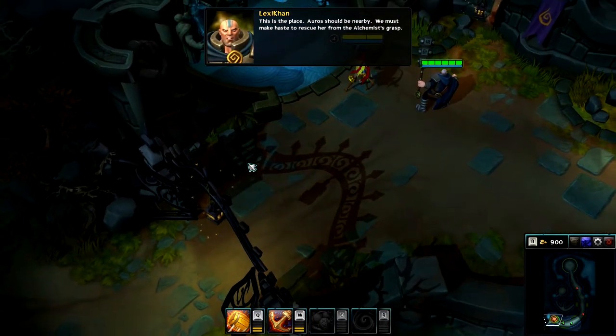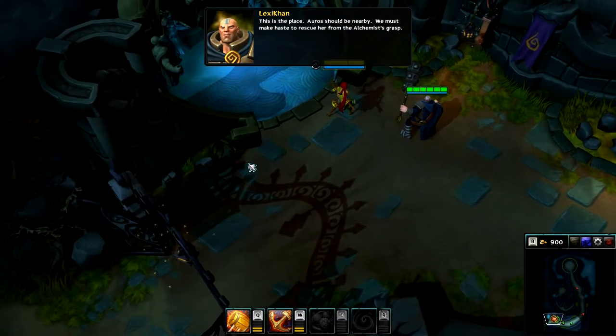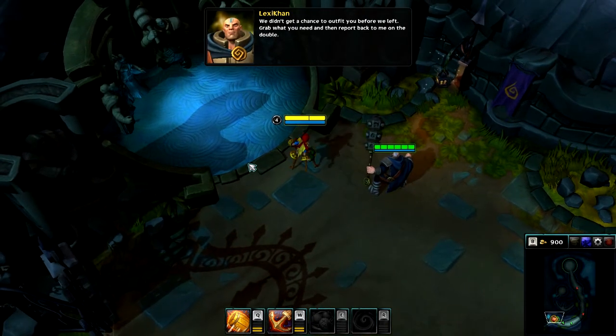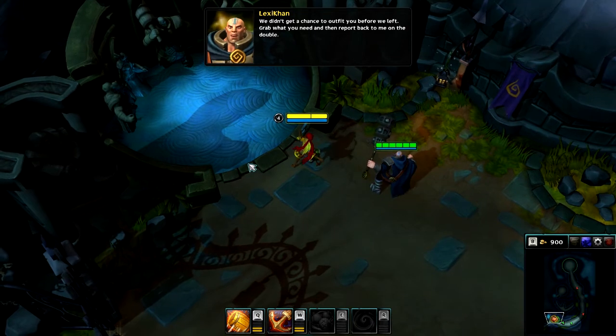Lace, Oro should be nearby. We must make haste to rescue her from the alchemist's grasp. We didn't get a chance to outfit you before we left. Grab what you need and then report back to me on the double.